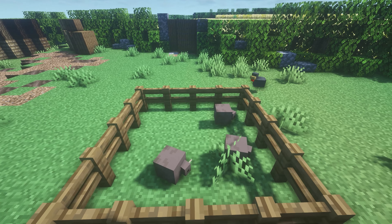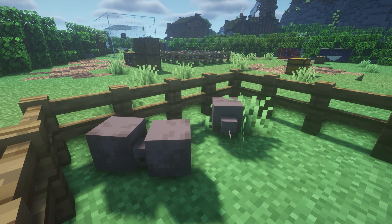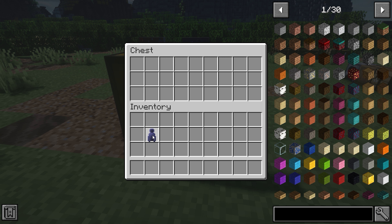Up next we've got Kiwi Boy, and this adds a kiwi bird which spawns in biomes. What does he do? Well, he just exists. It's a super cute bird that literally does nothing, but you can keep him.